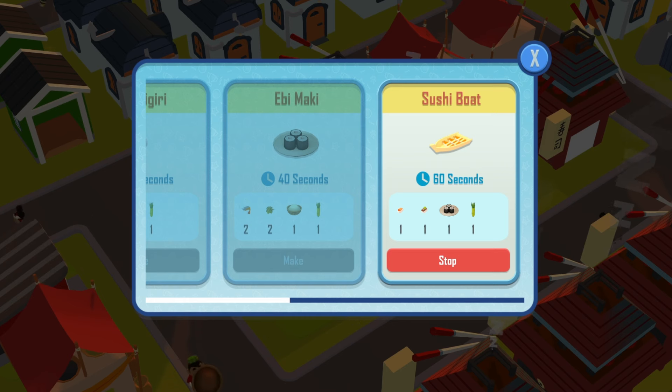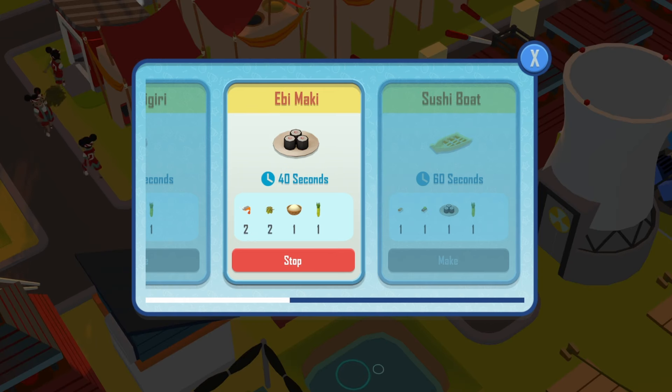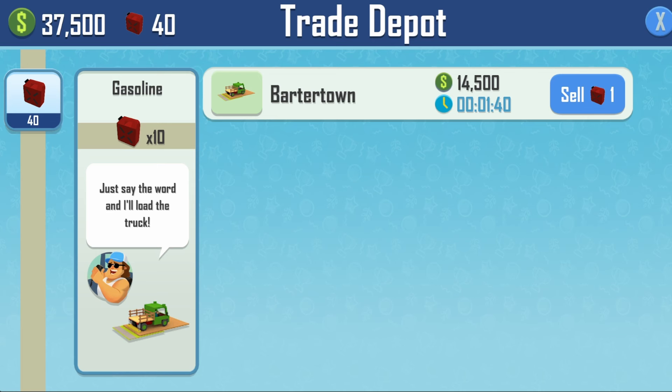For this competition, the Sushi Boat will give 50,000 stars for each one sold. Ebi Maki is a new craft requiring two shrimp, two seaweed, one white rice, and one wasabi. It is also made in the Sushi Restaurant with a craft time of 40 seconds and stored in the storehouse. The trade time for this competition is 100 seconds with one gasoline cost per trade.